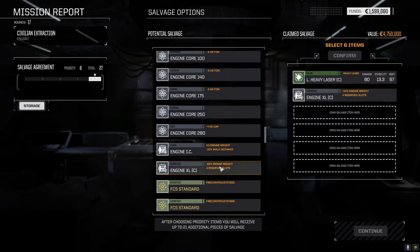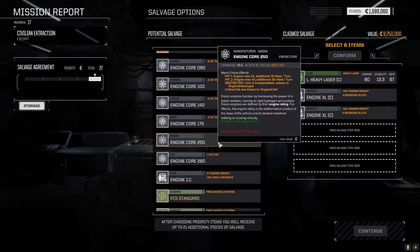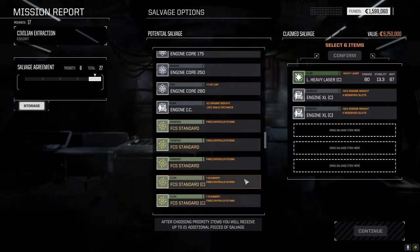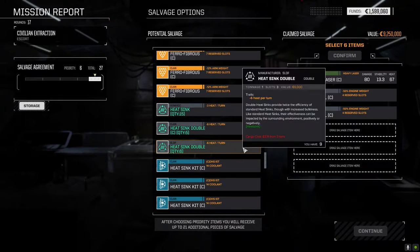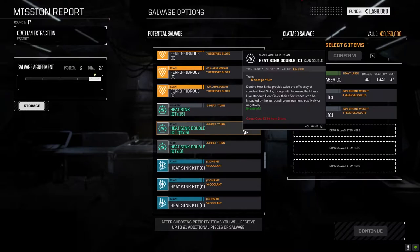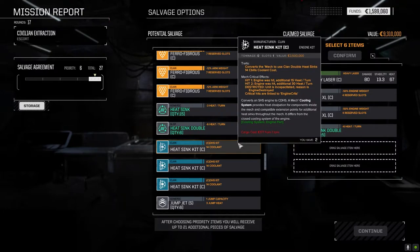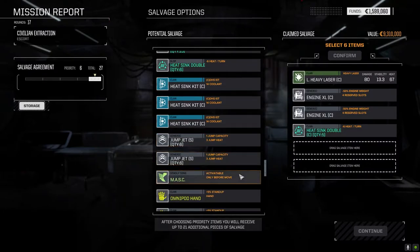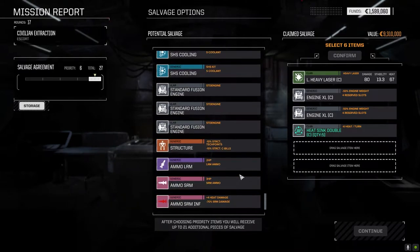The heat is going to be so restrictive - the only mech it can really go on is the Sentinel because the Sentinel's Gauss rifle has like one heat. If we replace both lasers on one arm with this and find another two-and-a-half tons, put the heavy pharaoh on, it might totally be worth it. I want to see if they have clan XLs - we do! Taking them both. The 250 core might be nice for the Wavering. Five regular double heat sinks - we're down to nine so still okay. Five clan double heat sinks, I'm going to grab those.